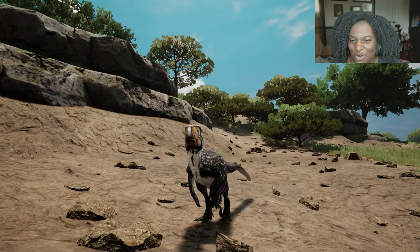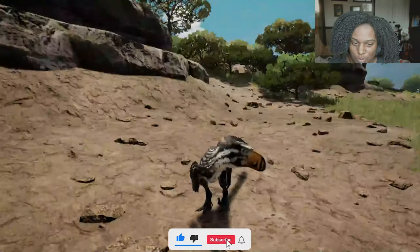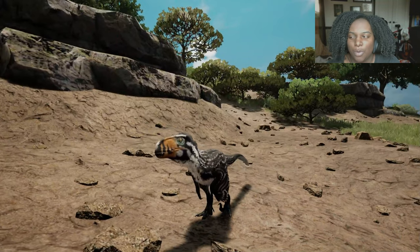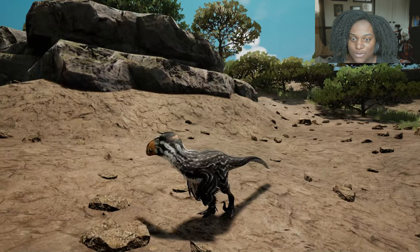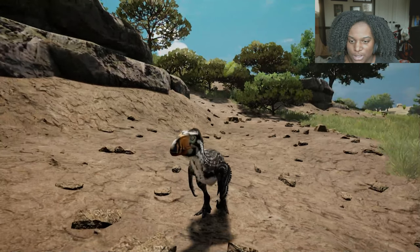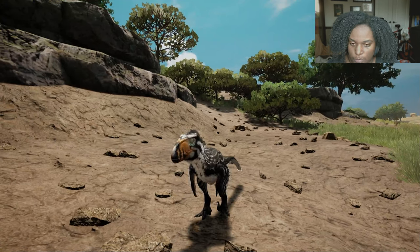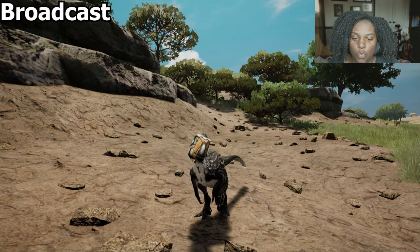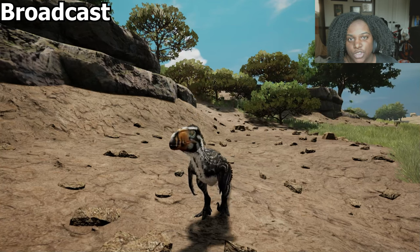Okay, here is our baby model. Look at him — he looks way different now than the original baby model for the Utahraptor. It looks a lot more like a bald baby eagle chick if you've ever seen those — a lot fluffier, not super super fluffy but still much different than the original model. Let's go through the calls very quick. First up is broadcast — oh that's cute, I like it. A nice different pitch shift there.